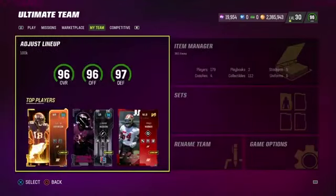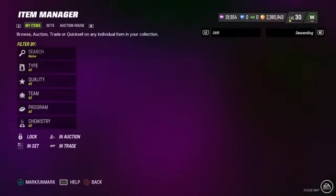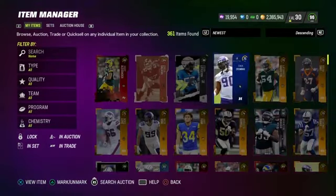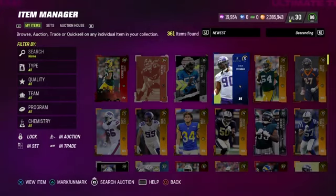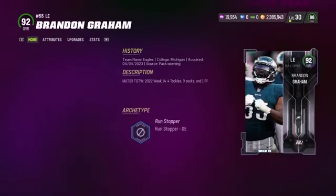We went ahead and opened all of our packs, so let's see what we got and what profit we can make from selling some cards. For anything that is a 78, 79, or 80-plus overall, you're just going to sell on the auction house — none of those are going to be used for sets, just sell them all.